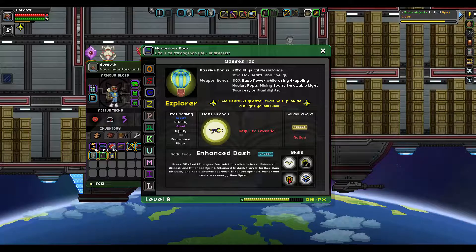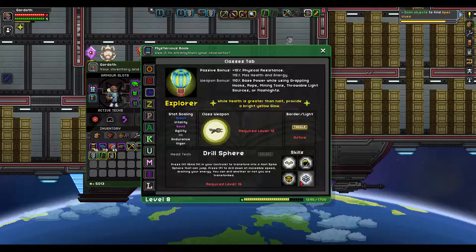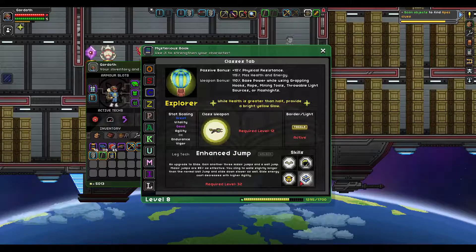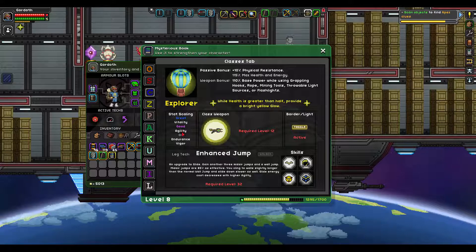Enhanced dash. Drill sphere: transform into a far spike sphere that can jump. Press F to drill down at incredible speed, draining your energy. You can drill whether or not you are transformed. Aim upgrade to glide. Stat scaling is great. Vitality is good. Agility is okay.